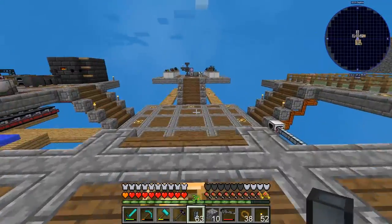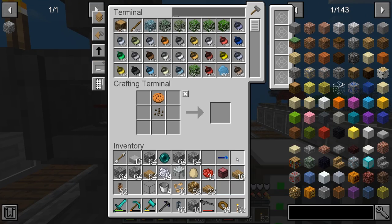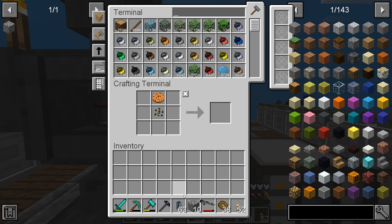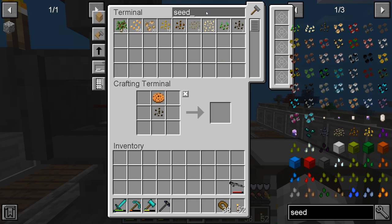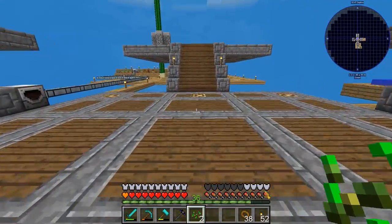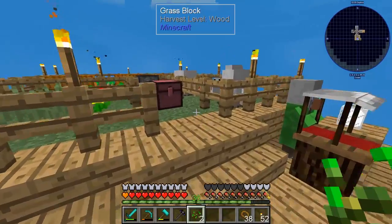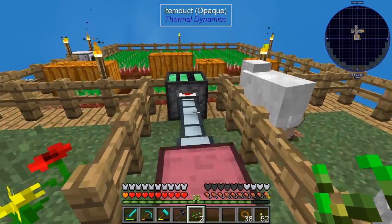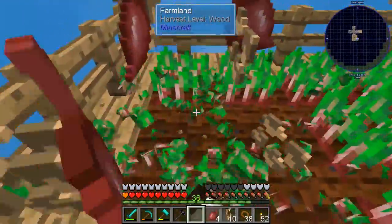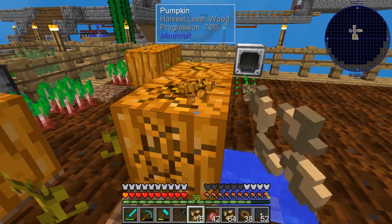We need to get feathers. I should have seeds in my storage system. We only have two seeds, which gets us two feathers — that's not enough. Let's plant more seeds on our farm. Most of the farm is corn and pumpkins, but let's get some wheat going.